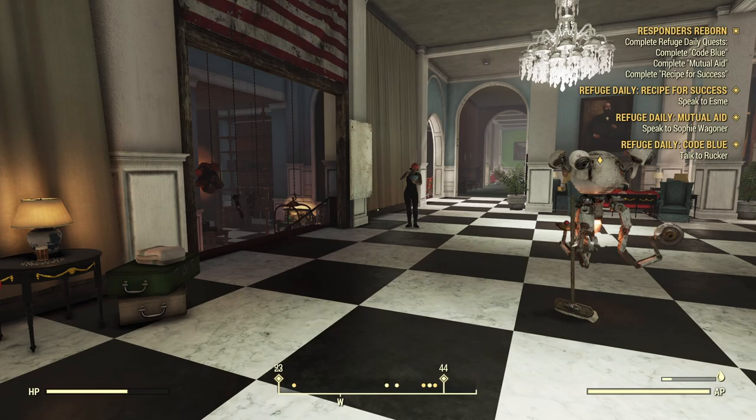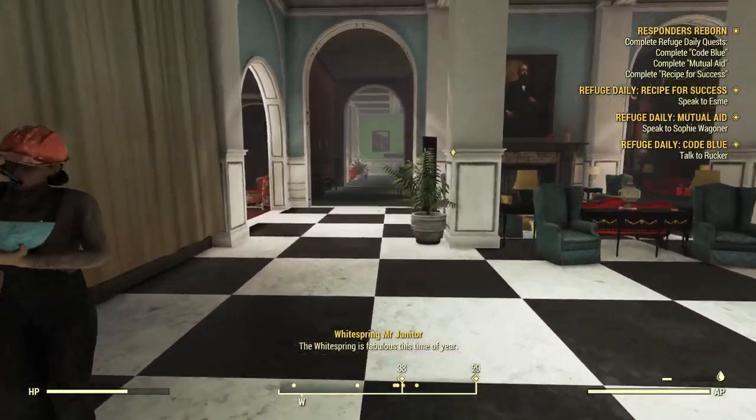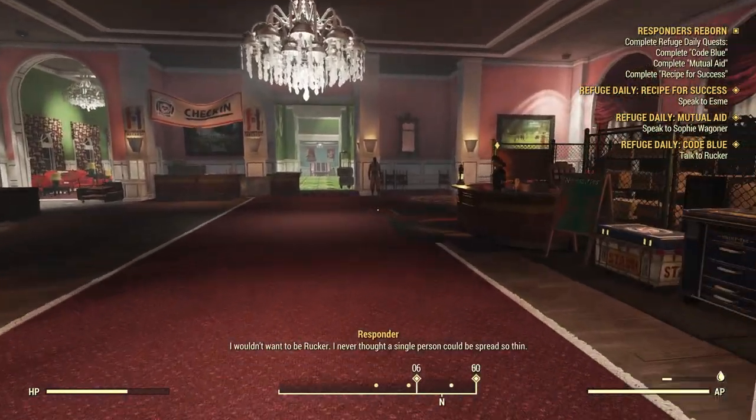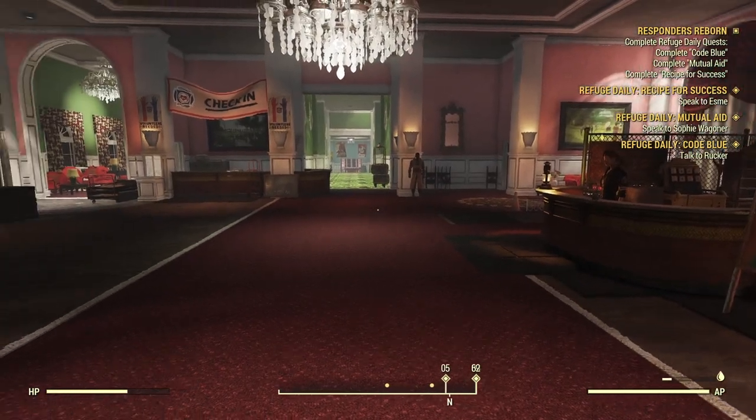First up, we have to go and meet the individuals involved and start off those dailies for them. We're going to head off and talk to Sophie Wagner — she is an easy place to start. Here's Sophie, and she will be one of the easier Refuge dailies to complete.